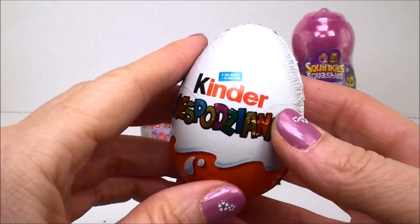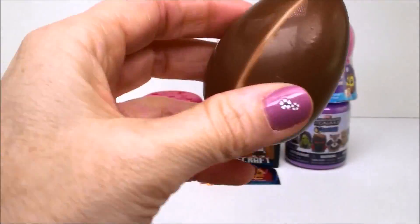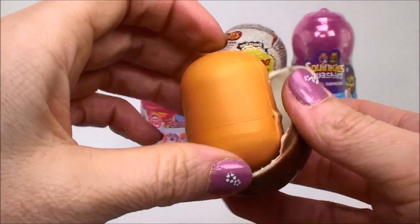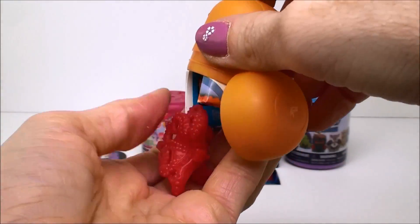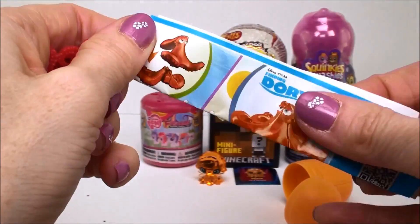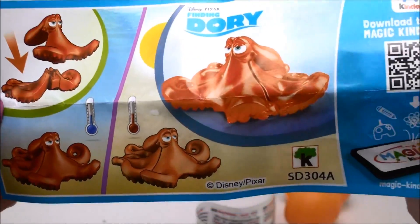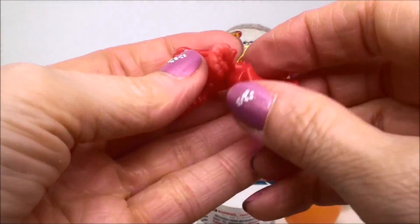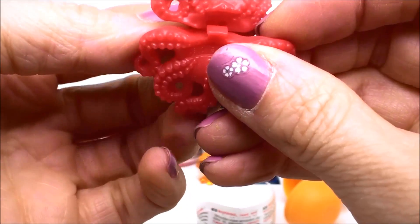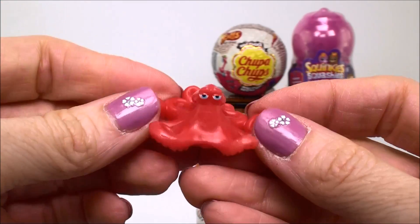And our next is a Kinder Chocolate Surprise Egg, and it's a Finding Dory surprise. And this is Hank. And here are all the different ones you can collect. And you have to put them together. Very cute.